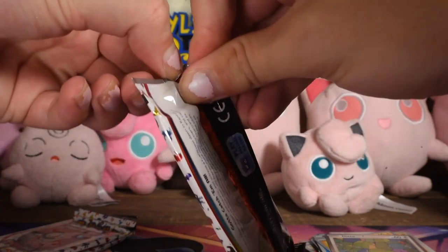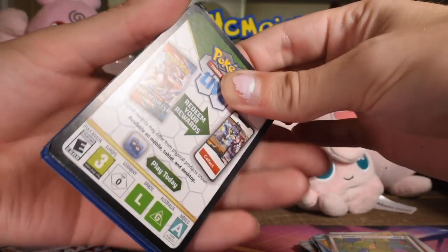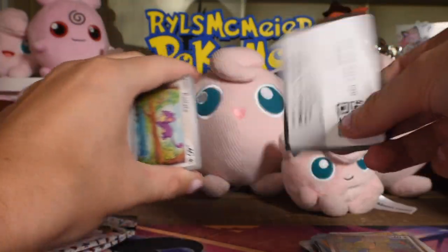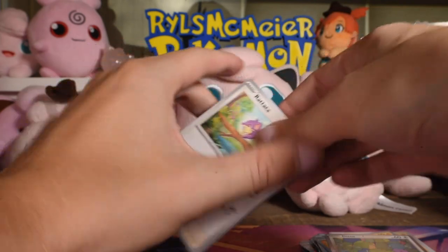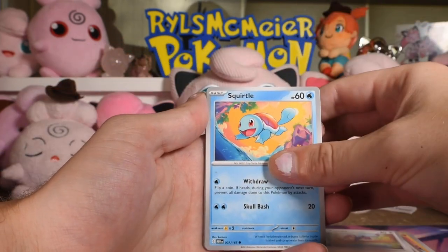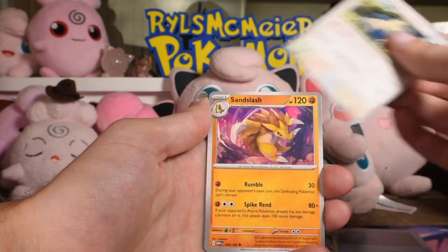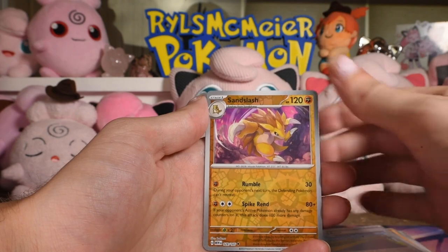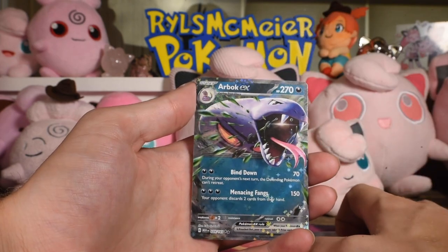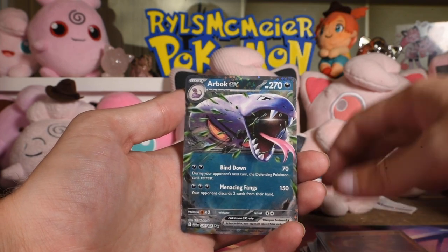Next pack — this is as many boosters as a booster box but it feels so much shorter for some reason. Non-holo energy. Rattata, Lickitung, Tentacool, Snorlax, Sandslash, Cycling Road reverse, Sandslash reverse, and an Arbok EX — a new EX card for us! Nice to pick that up, number 24 of 165.